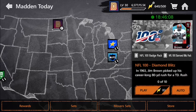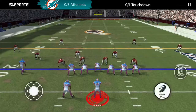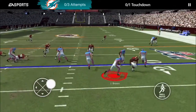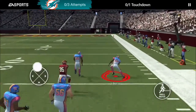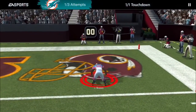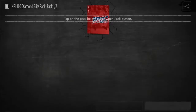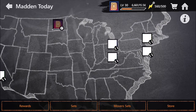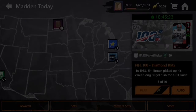Another thing that I'm doing is this NFL 100 Diamond Blitz — you can get the Evo players. You need to score a touchdown with Jim Brown. I don't even know if I had Jim Brown on my team. Oh, dying in the end zone — I'll take that. I'll open everything later. Just do the auto — I can do it while I play, all that stuff.